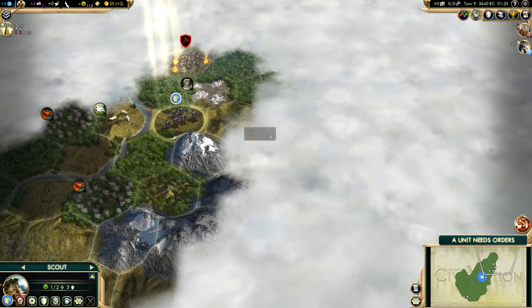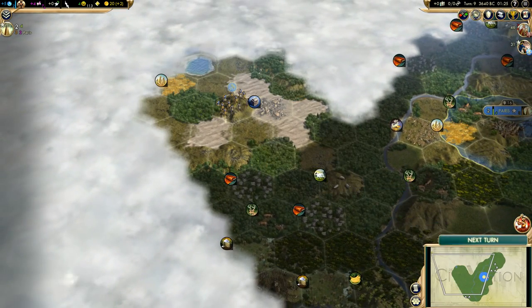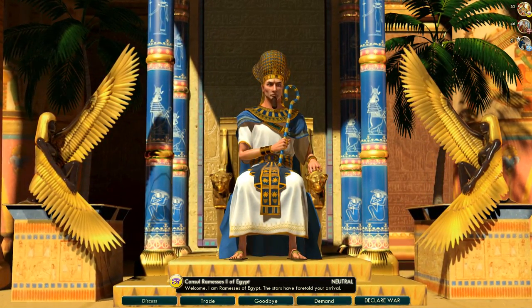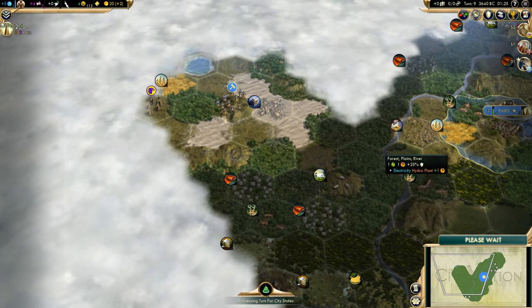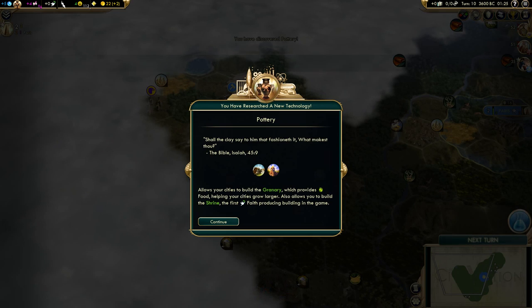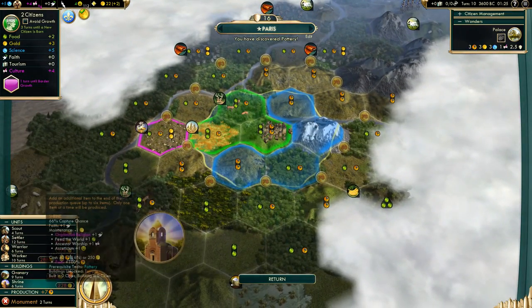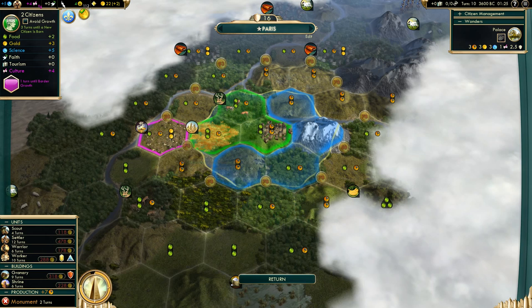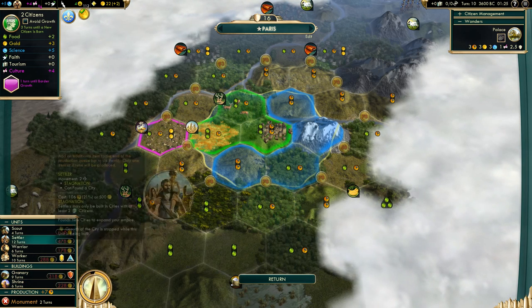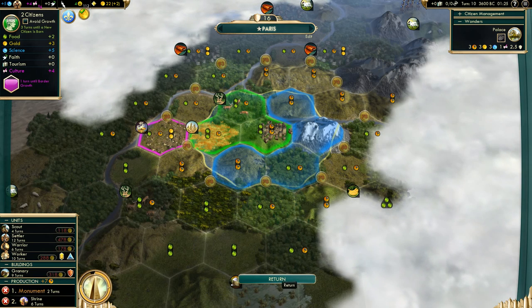Another barbarian camp. Let's explore further to the north. Ramses is the wonder whore! They will definitely make our life harder because Ramses loves to build wonders, and we need some specific wonders. Let's queue the Shrine.